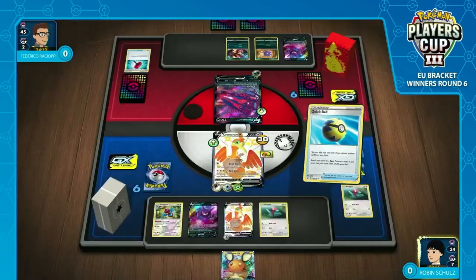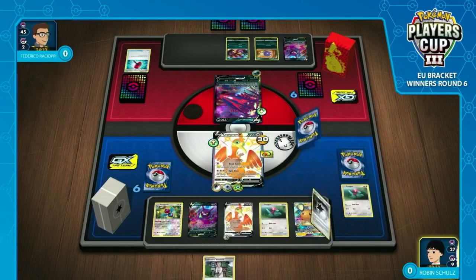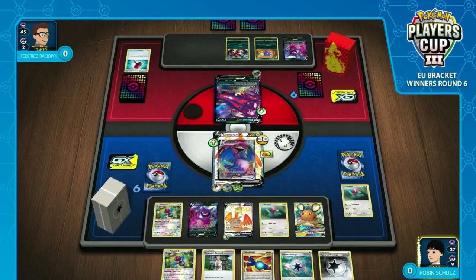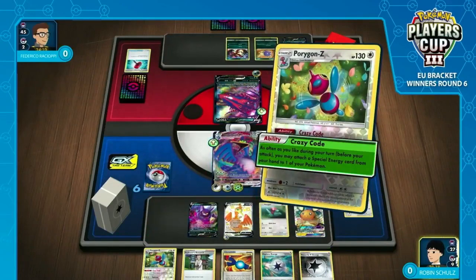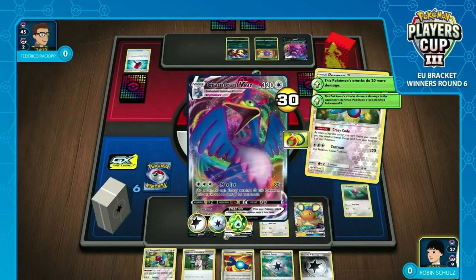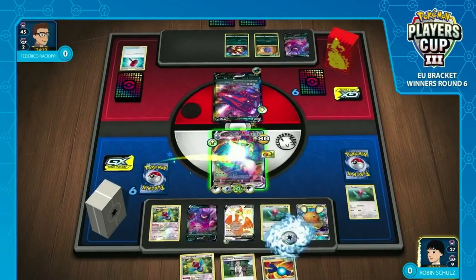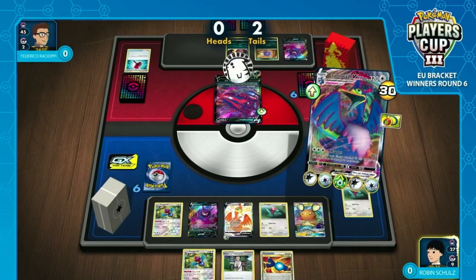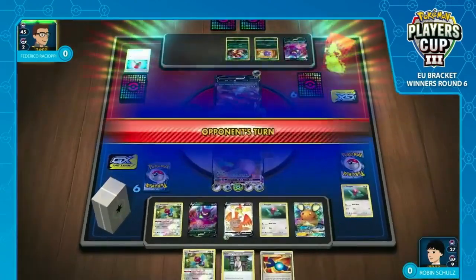This is looking brilliant. You've got the backup plan — if you're with the VMAX, you can still get the two-prize KO on that Cramorant anyway. And there is the VMAX! A couple more energies as well — this is incredible. This is going to be a huge KO if we get the head splits. Robin did have the Glimwood Tangle in hand, but it went away with the Marnie — that's about the only thing that hasn't been ideal for Robin so far. This has been just a phenomenal first couple of turns.